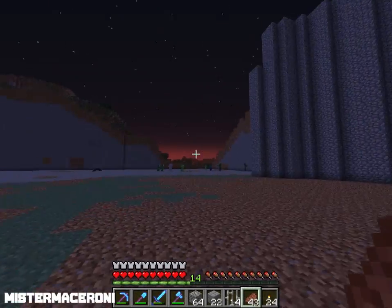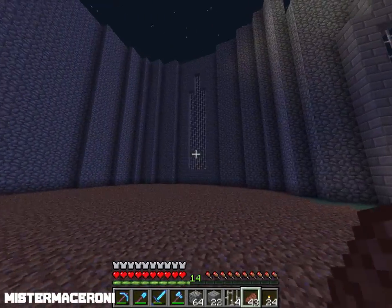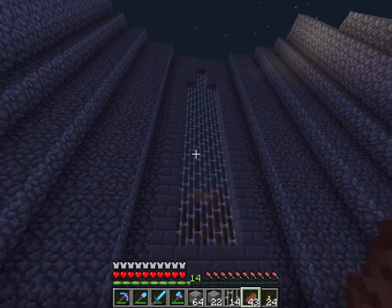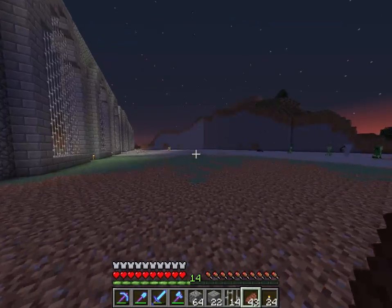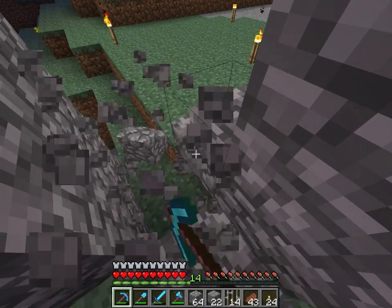Something like that — I should make them level. That's really easy to change, so just bring this down a block. Let's see it from the outside. I'm just gonna dig out here; I don't want to walk around every single time.